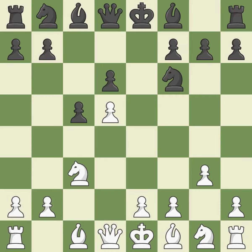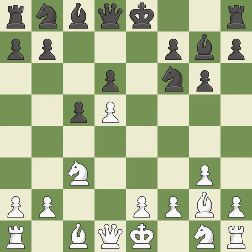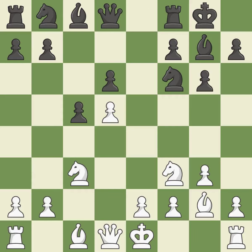A knight moves out of its beginning square and into the action. By positioning the bishop on a potent diagonal, this fianchettos the bishop. As a result, the bishop grows and gains flexibility on the long diagonal. This develops a knight from its starting square, activating it. Castling gets the king out of the center and activates the rook.